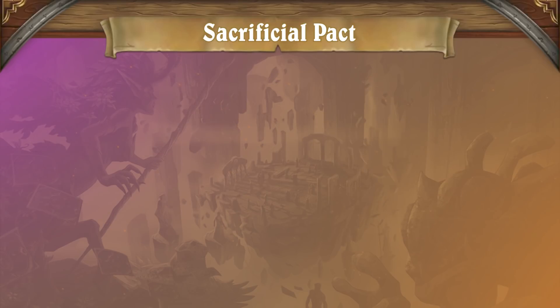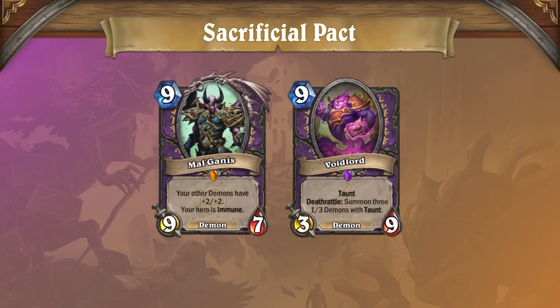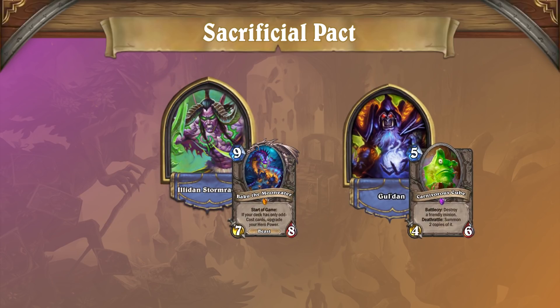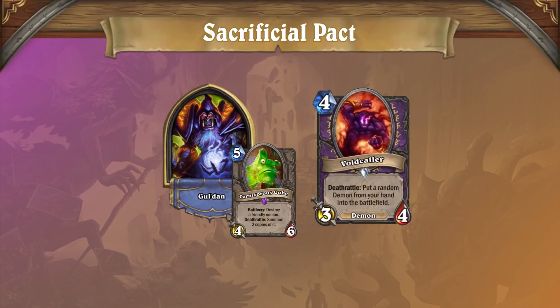The last of the non-Demon Hunter nerfs is Sacrificial Pact, which now only affects friendly demons. Wild players are no strangers to seeing Sac Pact used in decks like Cube Warlock to combo with Voidcaller and cheat out big demons, and the inability to target enemy minions does not change that combo in the slightest. This nerf does make the card less useful against the occasional Demon Hunter or Cube Warlock mirror match, but the real impact of the Sac Pact change is the removal of Sac Pact from the Zephyrus pool. Now that Zephyrus can't find a 0-mana answer to demons, Reno decks lose one of their biggest answers to big Warlocks like Malganis. Outside of Zephyrus, you can expect to see Warlocks play Sac Pact about the same amount as before, thanks to the Voidcaller combo, so it's not going anywhere anytime soon.